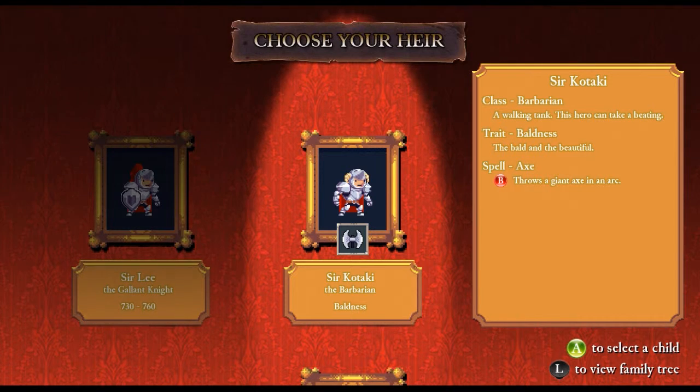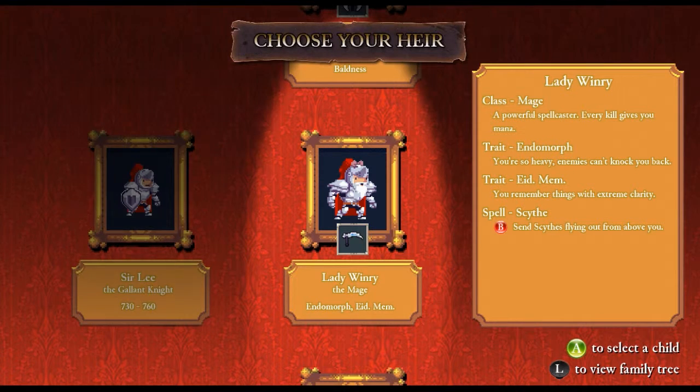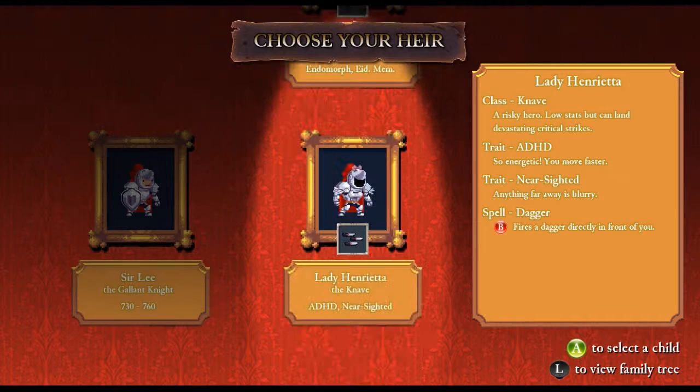All of them have different traits, which is really the coolest part of the game. This one has baldness, which isn't really going to affect gameplay. His spell is an axe - he throws a gigantic axe. This person is a mage, a powerful spellcaster - every kill gives you mana, which is nice and really helpful. He's an endomorph, so he's so heavy that enemies can't knock you back. He also has eidetic memory, so you remember things with extreme clarity. The third one is a knave - a risky hero with low stats but can land devastating critical strikes. He has ADHD, which makes him energetic and move faster, which is good for gameplay. But nearsighted is really bad - anything far away is blurry. It actually puts a little circle radius around your character, and anything outside that radius gets blurry, which is really annoying.